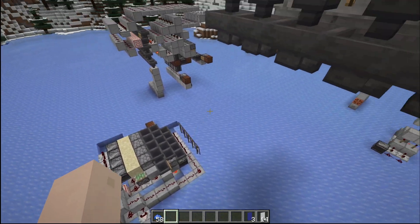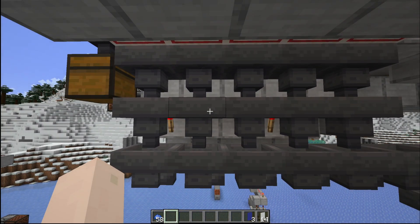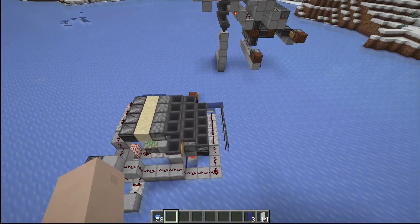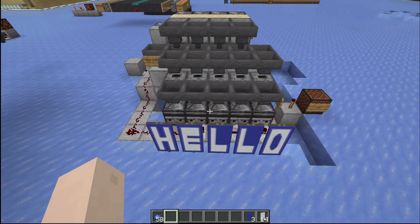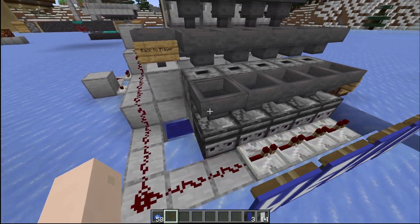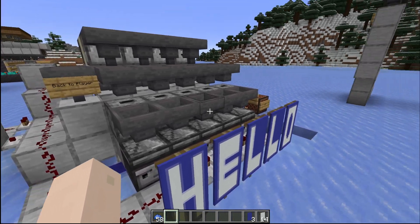Let's move on to the next part of the system, which is going to be below the first set of item sorters — this is again for detecting correct letters in the correct space. From this system I'll be taking the five hopper lines going down here and they're going to go into this thing. I'll likely need to turn the entire thing around. Now that I have 'hello' set up, this is the letters it would be expecting, getting them as input over here and putting them into the dropper right here, with only one item per hopper at a time.